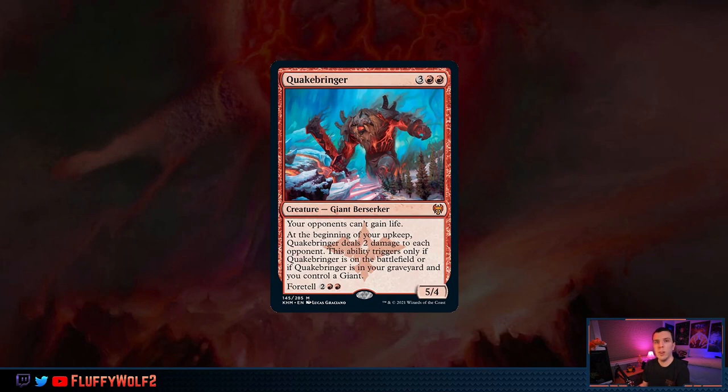Next up we have Quakebringer, a 5 converted mana cost giant synergy creature that's also a 5/4 but can be cast for 4. This card actually caught a lot of our eyes at the very beginning of spoiler season when it was spoiled. Why did it catch our eyes?